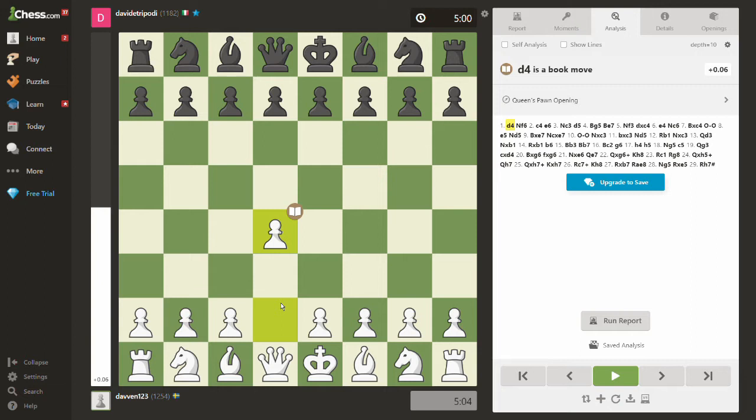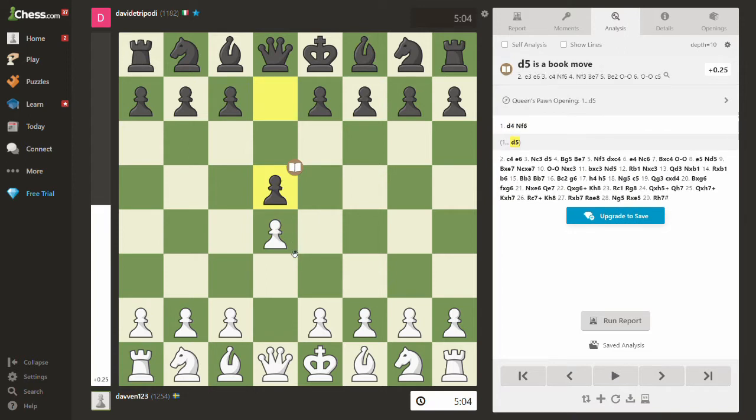This is not the Queen's Gambit whatsoever. If you play d4 and your opponent follows up with d5, and then you follow up with c4 — now you have the Queen's Gambit.